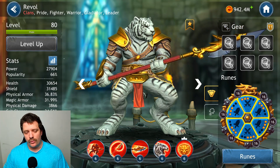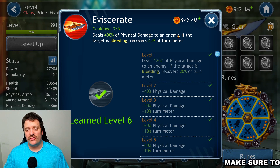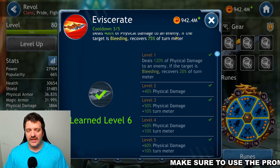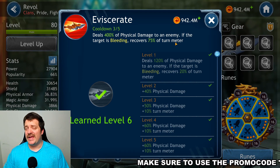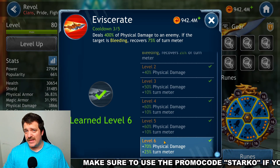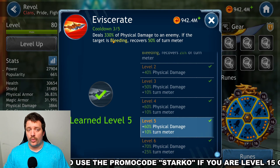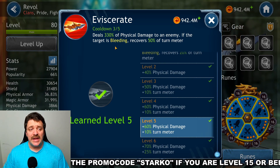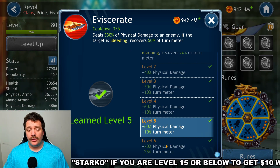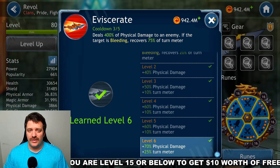The third skill deals 400% physical damage to an enemy if the target is bleeding and recovers 75% of the turn meter. If you play Rival in a bleed team, this skill must reach level 6. Even outside a bleed team it matters — dropping from level 6 to level 5 loses 70% of the physical damage bonus, so this skill is very important to get to level 6.